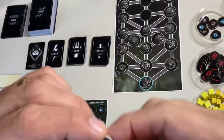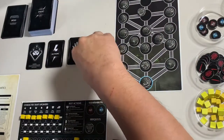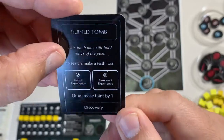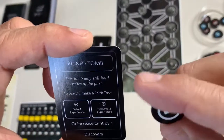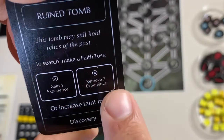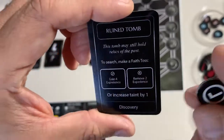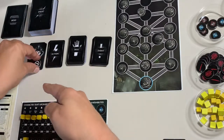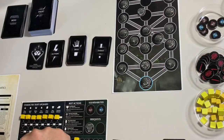The next event is a discovery — a ruined tomb. The card says this tomb may still hold relics of the past; to search, make a faith toss. The faith toss is essentially like flipping a coin: a check mark on one side gives you four experience, but an X removes two experience. Alternatively, you can skip it and increase your taint by one. I'll toss — and we get a check mark! That worked out well — we gain four experience points, bringing us up to eight total.